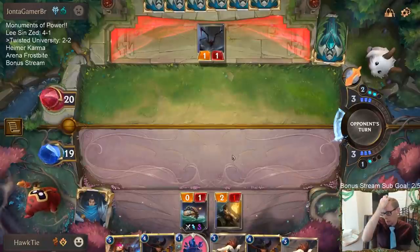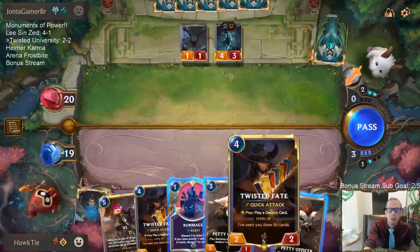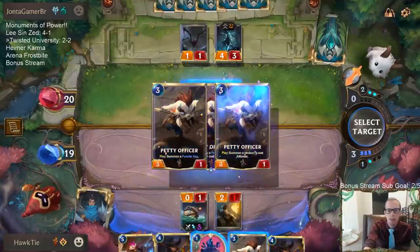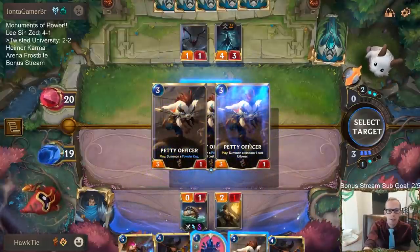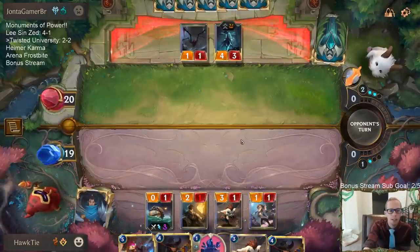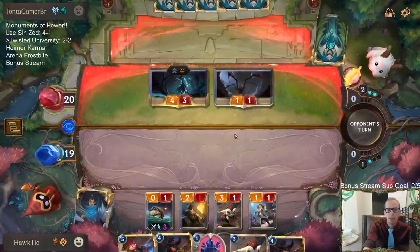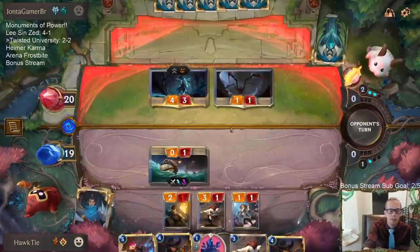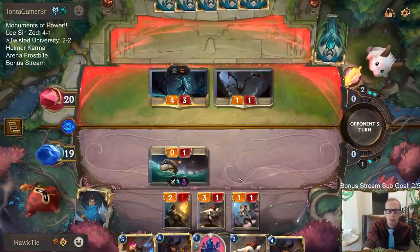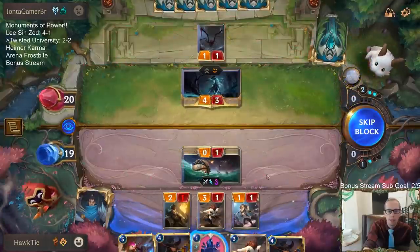I think both of our wins were against control. I think with this deck, what you're going to struggle with is very large units — like decks with very large units. Mid-range Frostbite, for example — that's a nightmare. And then we also lost to Leviathan plus Swain. Those are very large units. That's where we're going to struggle — the really big units that kill you really fast and hit really hard.